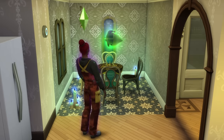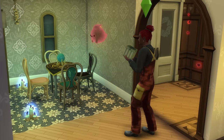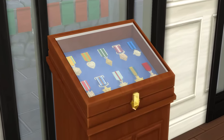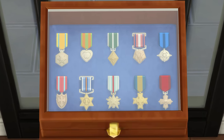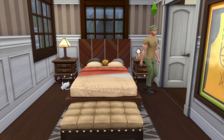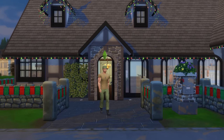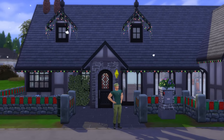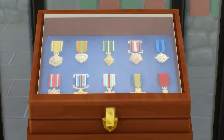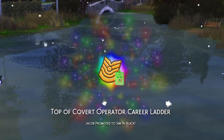Now while these are the main hidden collections I want to highlight, I also want to give a few honourable mentions. Firstly, to Military Medals — these come with the StrangerVille Game Pack. After you reach level 2 of the military career, you'll be awarded with a military display case, and you'll earn medals to be placed inside alongside every promotion, eventually ending up with a full case displaying 10 medals when you reach the top of the career in either branch.